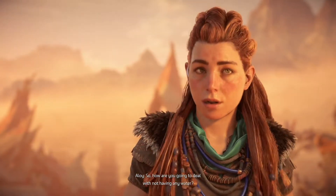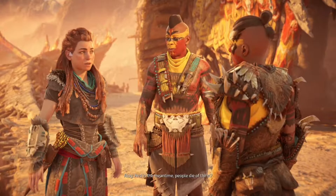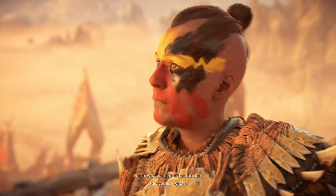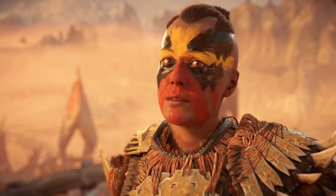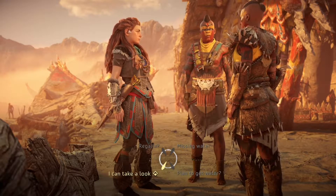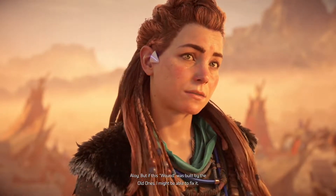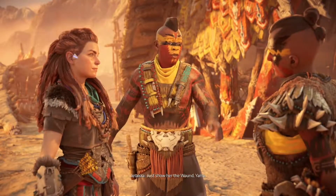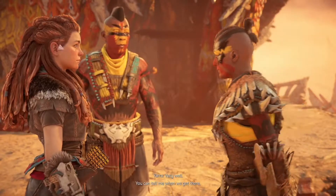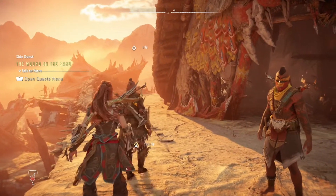How is she going to deal with having no water? Ration what little remains and buy time to fix the wound. Every corpse weighs on her — that is what it means to be a commander; what matters is the clan survives as a whole. Aloy offers: if this wound was built by the Old Ones, she might be able to fix it. The commander agrees to show us the wound in the sand, and we head there now.